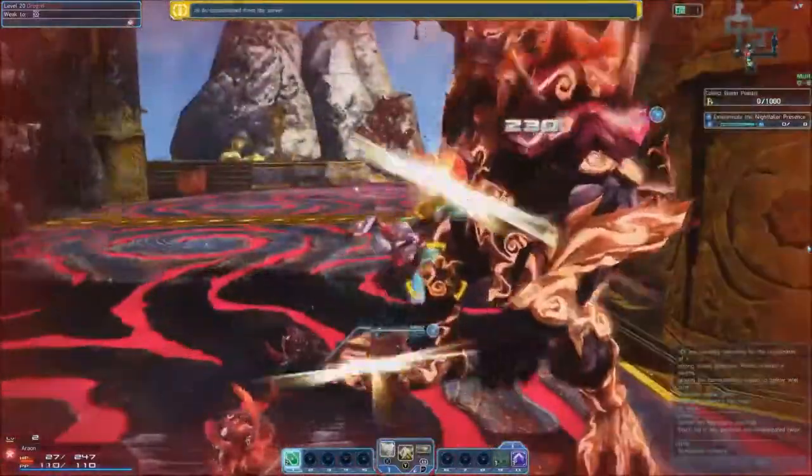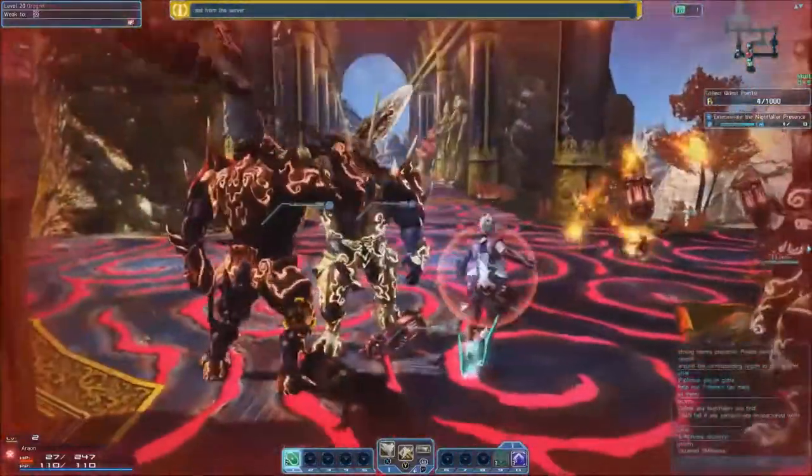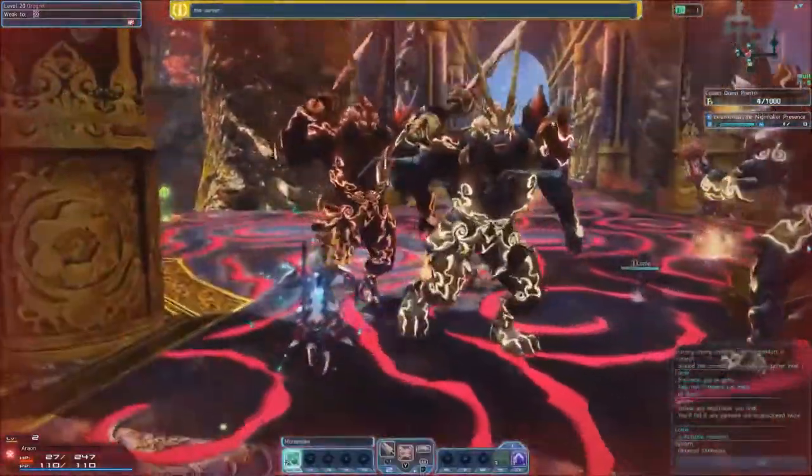Bouncers have the highest mobility of any class, and with their varied skill set can handle almost any situation they find themselves in.